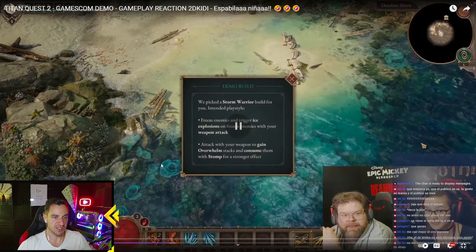So the first thing we see here is a demo build - it's a Storm Warrior, built for you as the intended playstyle. Freeze enemies and trigger ice explosions on frozen enemies with your weapon attack. Attack with your weapon to gain overwhelm stacks and consume them with Stormfall's strong effect.